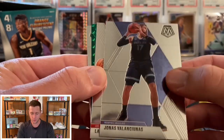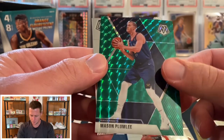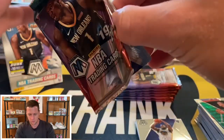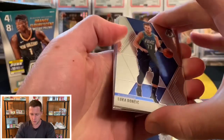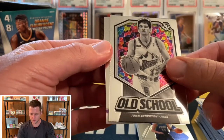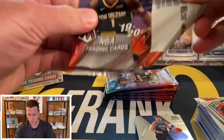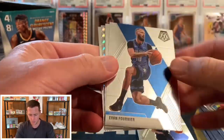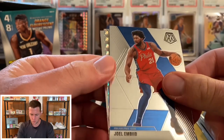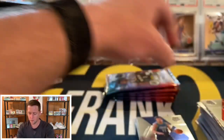Jonas Valanciunas, Landry Shamet — our green is going to be a Mason Plumlee and our first rookie is going to be an Eric Paschall. There's a good base to get — a Luca base, Bradley Beal, old school John Stockton, and a Kareem Abdul-Jabbar. Looks like we have a Mosaic in this one. We have an Evan Fournier, Joel Embiid, and that's going to be an Enes Kanter — not who we're looking for — and an Admiral Schofield also not who we're looking for.